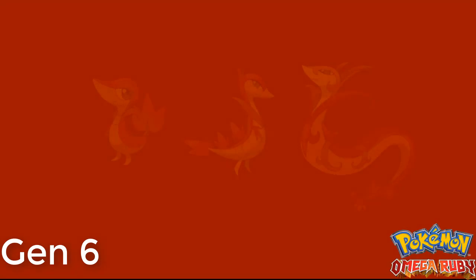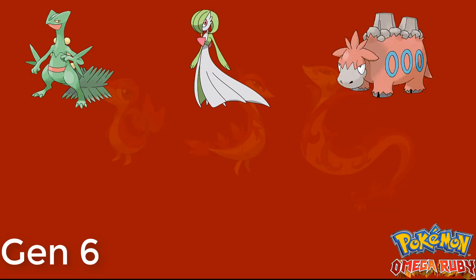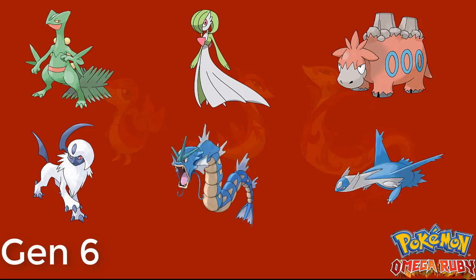Now on to Omega Ruby, which I thought was a much more fun version of the original Gen 3 games. I started with Sceptile again — as you can see, one of my favorite starter Pokemon — as well as Gardevoir and Camerupt, which I also use pretty much anytime I play through a Hoenn game. For the last three I switched it up: Absol, which is one of the best designed Pokemon in my opinion, Deoxys for the first time ever, and the Latios that joins you around mid-game. Every Pokemon on this team can Mega Evolve, but Camerupt's Mega Stone isn't available until post-game, so he was the one member who couldn't Mega Evolve during the story.